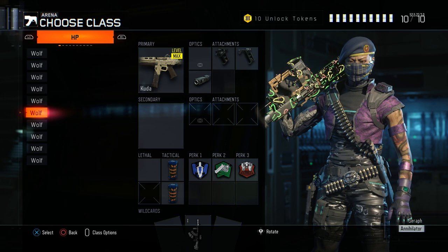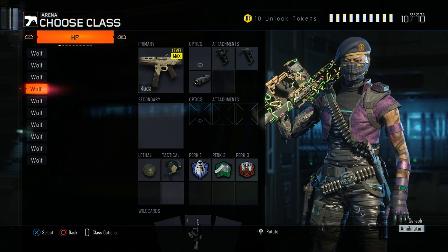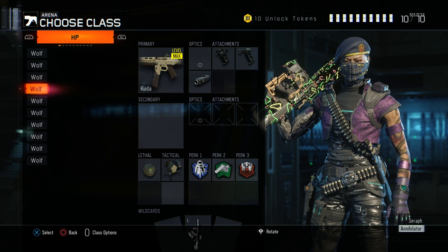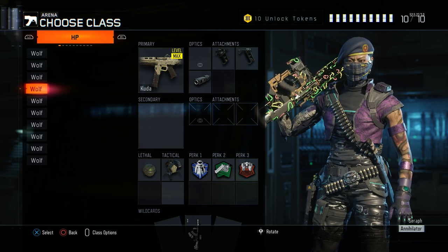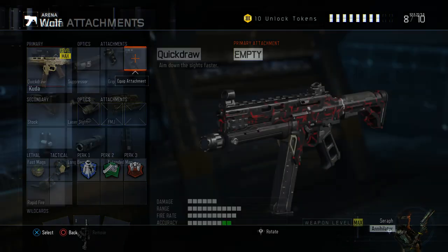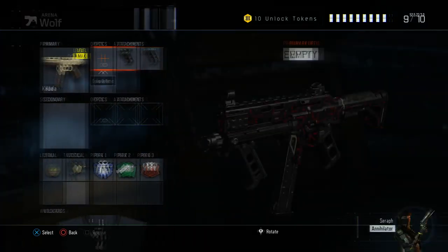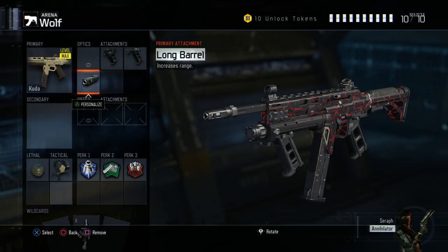The Kuda has the exact same three classes as the VMP — quick draw, grip, and long barrel. Same thing — best setup for a sub in my opinion. Some people don't run grip and just use quick draw and long barrel because the recoil isn't too bad, but I prefer grip. I feel like at long range I'm more accurate with grip.